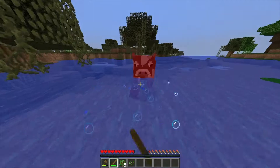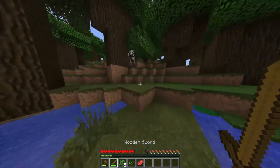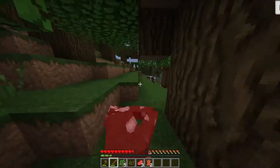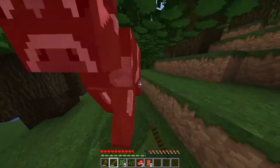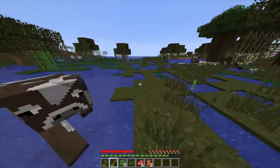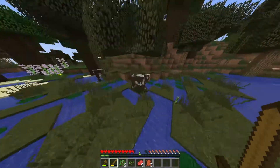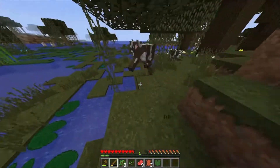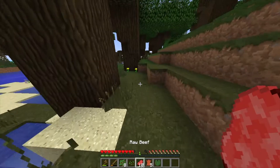Here we go. We got some meat, we got some raw beef. Let's just go over here and kill this other cow. We're getting a decent amount of food — we've only found like three cows, but that's okay. At least we're getting some food. We're just going to kill all these cows here. We need all the food we can get. I think we're good for right now on food.